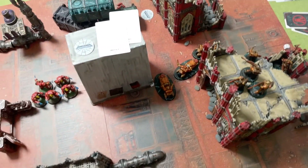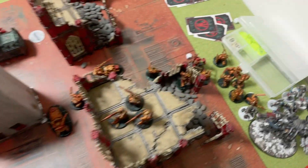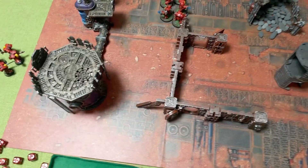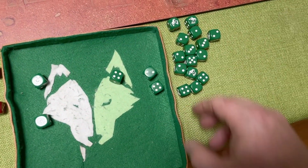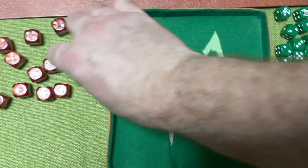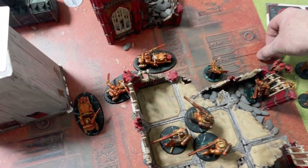Going into the shooting phase, which isn't going to happen because there's nothing to shoot - straight into the fight phase. The Bladeguard Champion gets to go first with five attacks, because he's near the Chaplain and the Honour Vehement lets him reroll all hits. Wounding on threes, four-up Invols - he does take two damage, putting him down to two wounds.